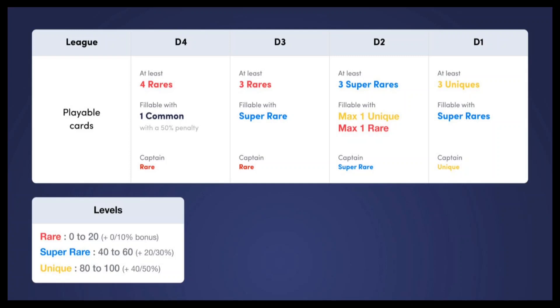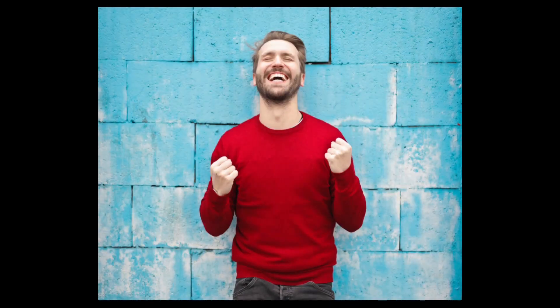To enter division one, you will need a minimum of three uniques and the rest of the side can be filled up with super rares. Only a unique card can be selected as captain and no common cards are allowed. So that's everything you need to know about the tournament structures and what cards you need to compete. So what are you waiting for? Enter a team in the upcoming game week before that deadline.